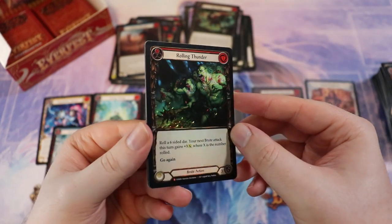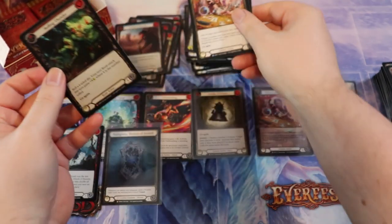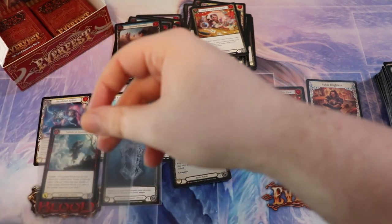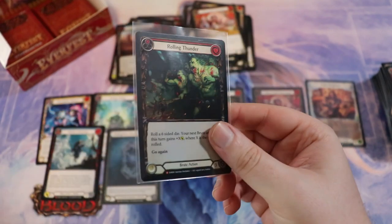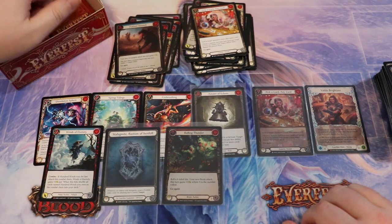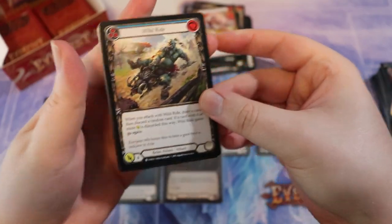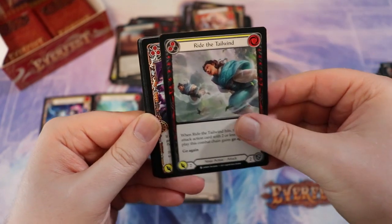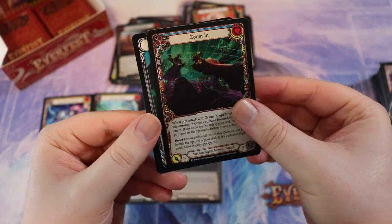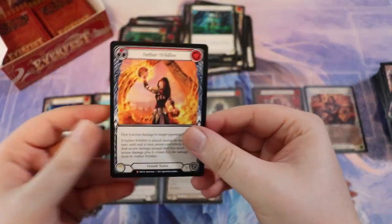We got a foil majestic Rolling Thunder — kind of nice! We'll play this in KO, followed by a Pick Any Card and then a T-Bone. This box is on fire — easily the best Everfest box I've gotten so far by a wide margin. We got a foil majestic, cold foil, two foil majestics, an extended art, and a legendary. Very very cool, very happy with this box.